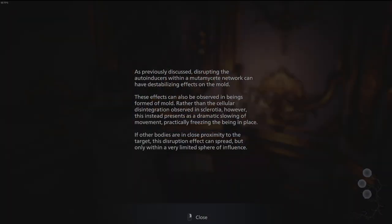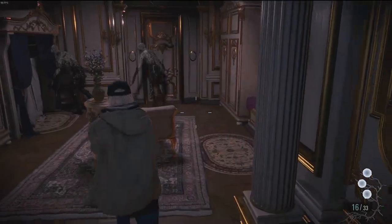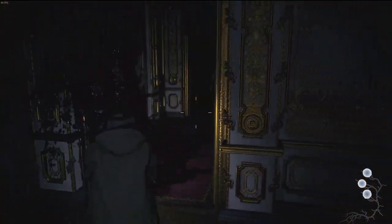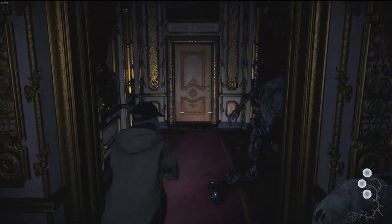"Disrupting the auto-inductors within a mutamycy network can have destabilizing effects on the mold. These effects can also be observed in beings formed of mold — rather than the cellular disintegration observed in the cause, this instead presents a dramatic slowing of movement, practically freezing the being in place. If other bodies are in close proximity to the target, this destruction effect can spread, but only within a very limited sphere of influence. Remember your training and you may make it back alive." Let's go, let's go — duck and weave!